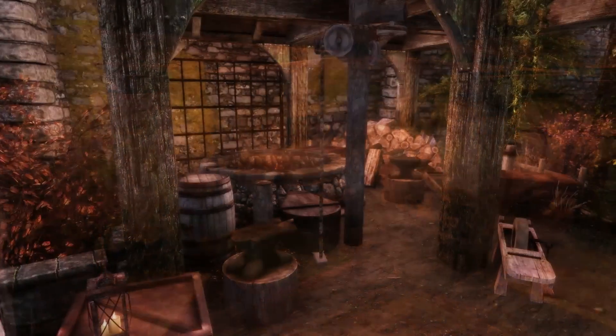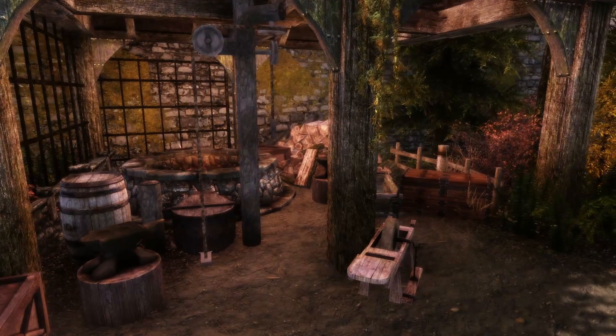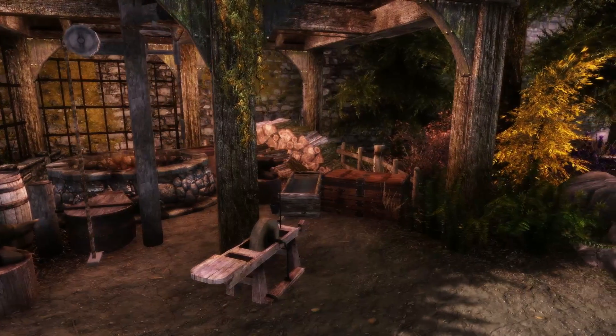There's a secret trap door that will lead outside. And if you're outside again, we have a smith forge — I mean forge — an anvil, a grindstone, and a chest to store our stuff.